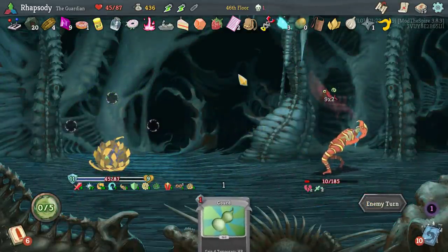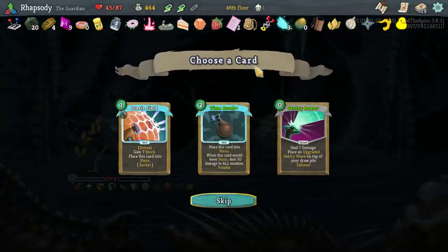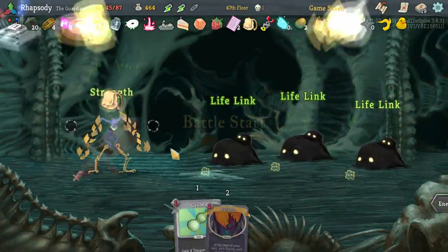Alright, so the first turn of our next combat the Papillion triggers. Gain across all of those — I'll go for another elite as well. The heart fight is actually just going to kill us — there's nothing we can do.